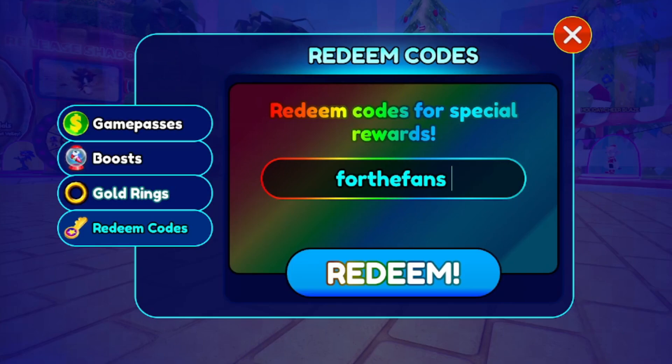Next is code FORTHEFANS — F-O-R-T-H-E-F-A-N-S — this should give you a premium KO. Then we have HOORAY50K — H-O-O-R-A-Y-5-0-K — this one gives you 30 minutes of speed boost, which is a lot. After that, redeem THANKYOUCHAO — T-H-A-N-K-Y-O-U-C-H-A-O — for a free Gratitude KO.